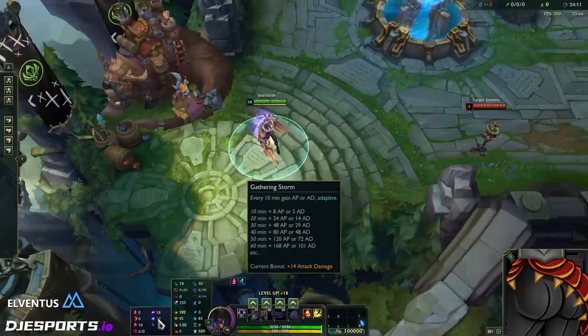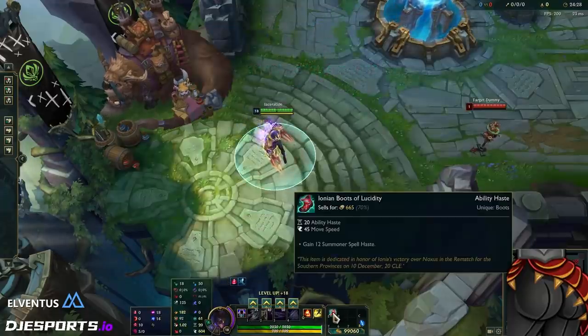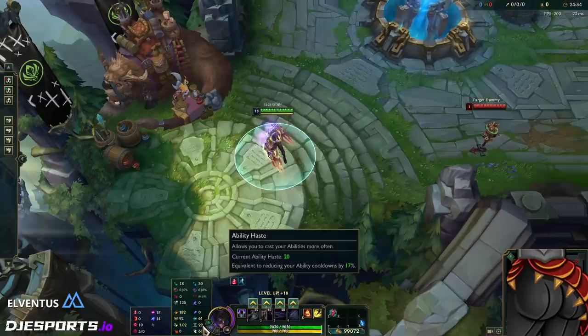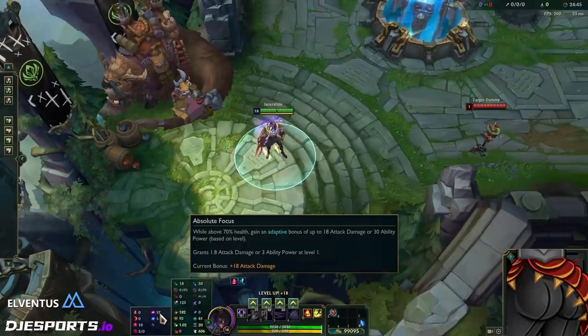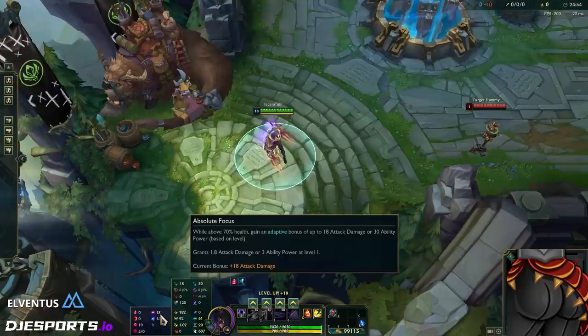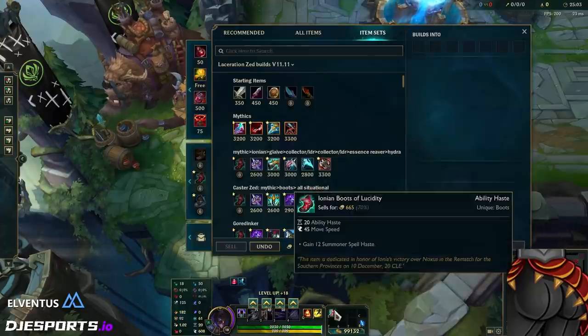Quickly — Absolute Focus is really good this season because CDR boots alone, with no other CDR on your setup, gives you 17 CDR. That means that's basically 20, so you don't need Transcendence early. Go Absolute Focus and you just have more damage than before. Last season you had to go Transcendence; you don't need it anymore. The build path also has a good amount of cooldown reduction in it, so you won't even feel it in the mid game.